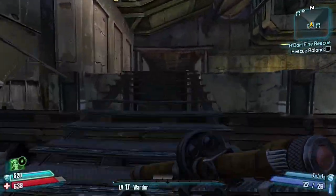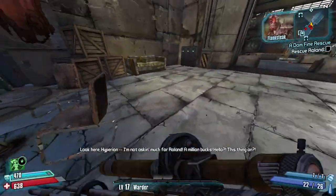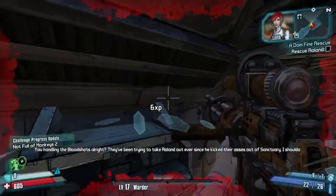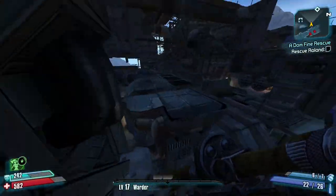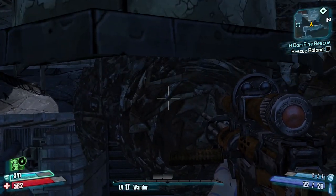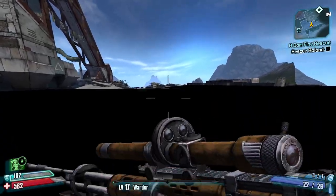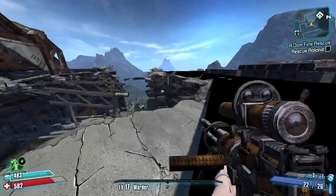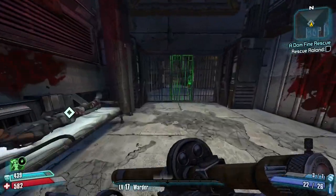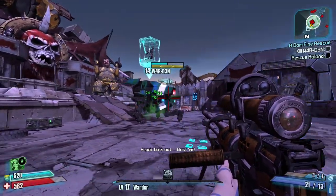I like to use the skip from speedruns, but like I said in the intro, you can just go through it the normal way. Since we farmed all those levels, we can just breeze through a lot of the upcoming missions: I roll in from the Big Toaster, meet Mordecai, meet Tina, place the explosives without alerting enemies in the camp, blow up the bridge, meet and kill Wilhelm, and get Sanctuary in the air.